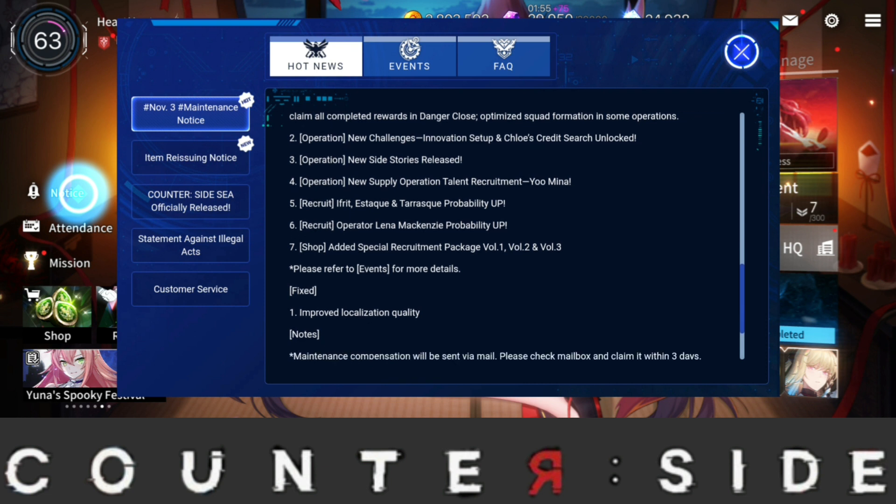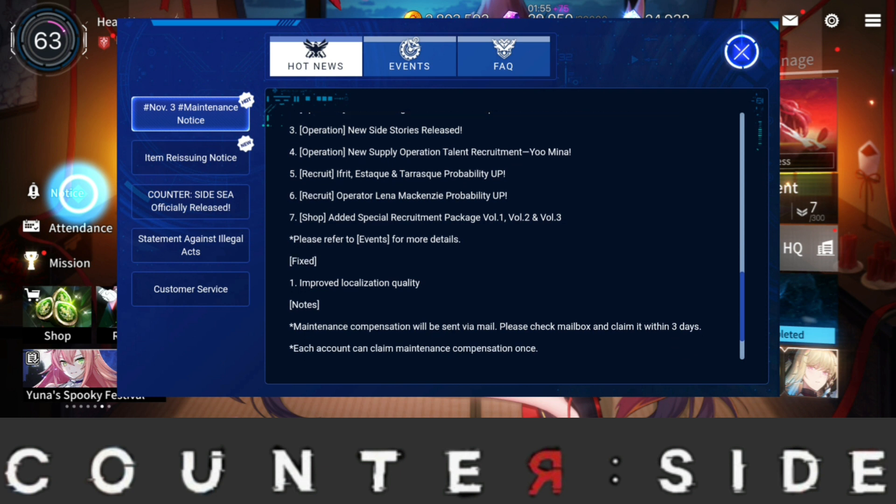The last thing coming out is added Special Recruitment Volume 1, 2, and 3. I think I understand it now — in the supply recruitment where you can farm for characters, you're now able to farm for Yumina. I'm pretty sure it's the SR version of Yumina. I'd gladly take that, and hopefully they do the same for SR Hildi and SR Jishiyun as well.